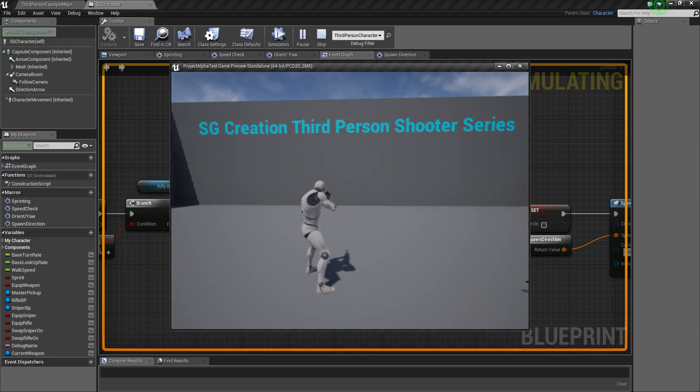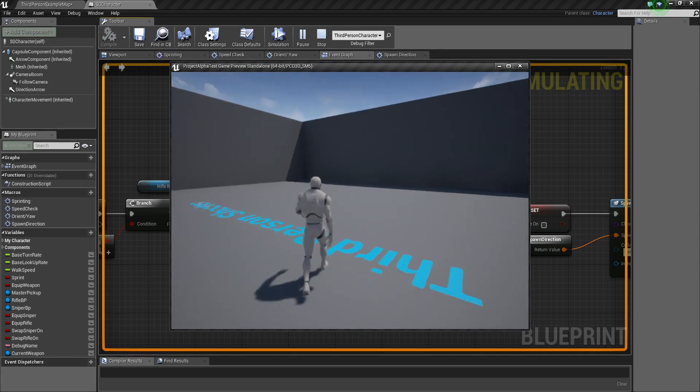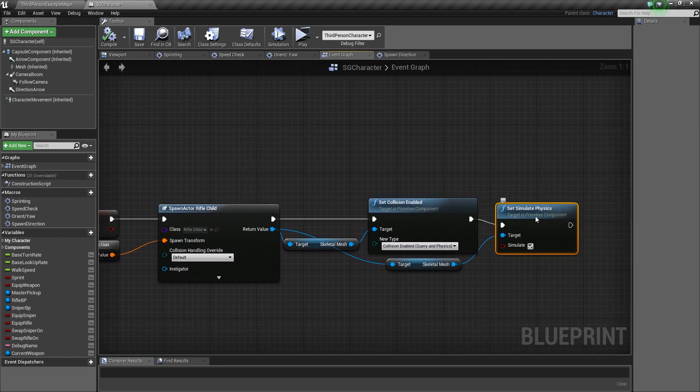So now when we equip and press G it will drop the weapon. But there is one problem to fix: when I touch that weapon it continues simulating physics. We need to turn off that simulation on overlap.